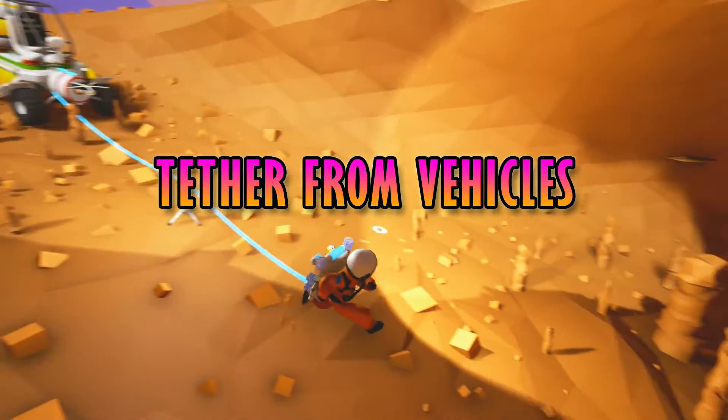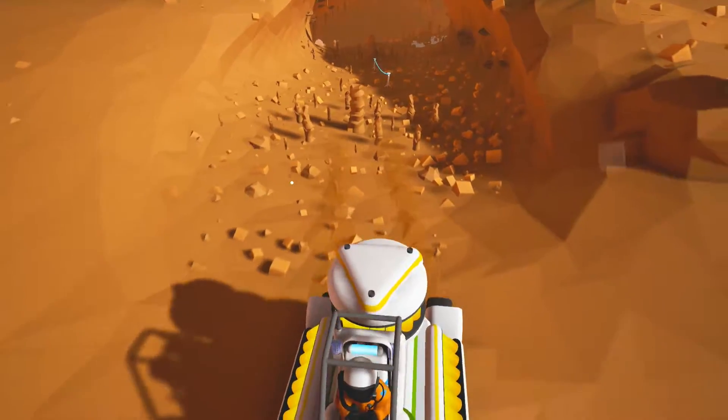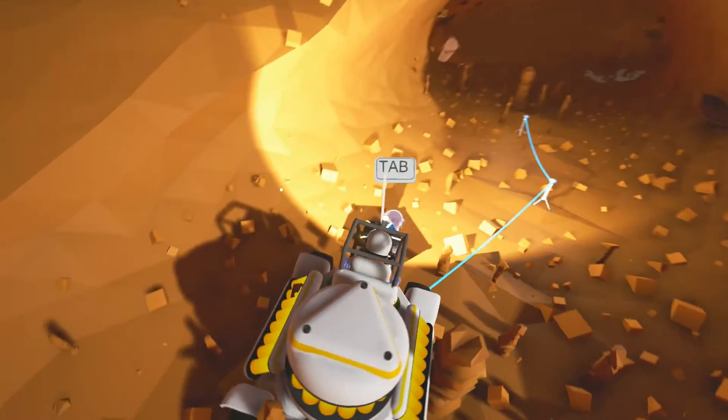Tether from vehicles. You can actually tether to vehicles in the same way you do the habitat. When you drive away the tethers will deactivate, but they will become live again once you bring a vehicle within range.